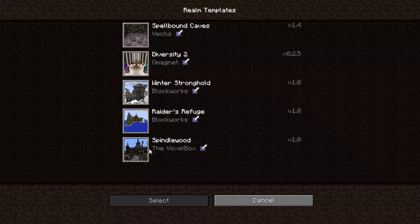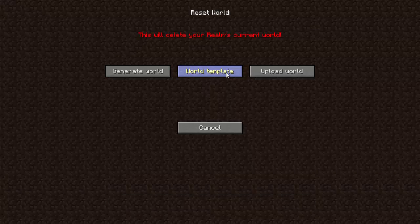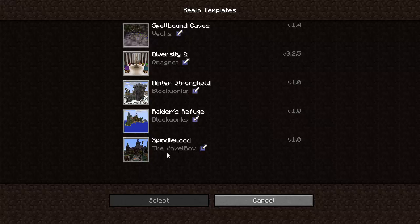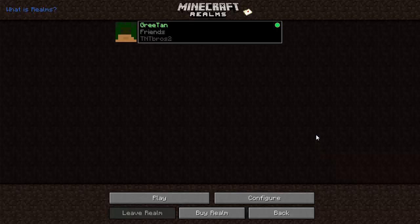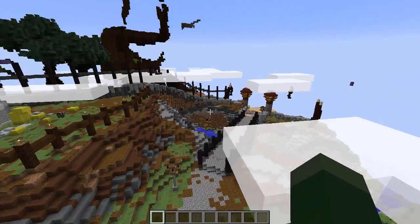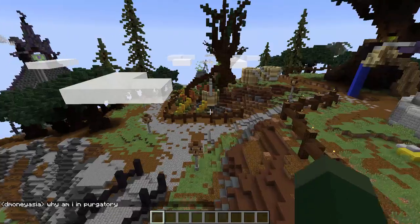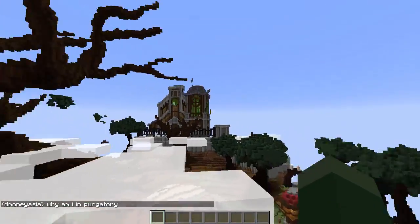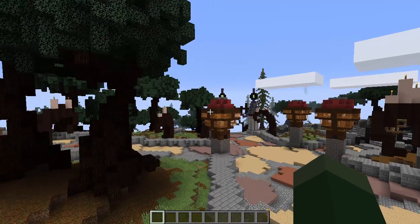I've got one installed right now — I'm using Spindlewood by the VoxelBox. I was testing it out to see what it was like. I click Back, I'm using World 2, click Play. I changed my game mode to Creative just so I could fly around, but yeah, this is running on my Realms server right now. My friends could actually join this one. It's the spawn area — pretty cool if you just wanted to start your survival world in this world.